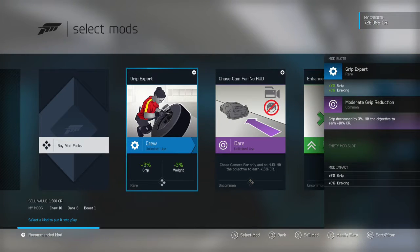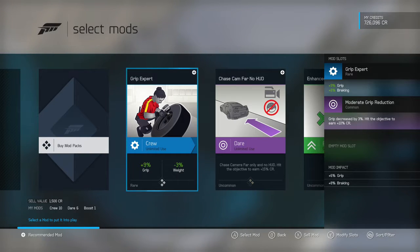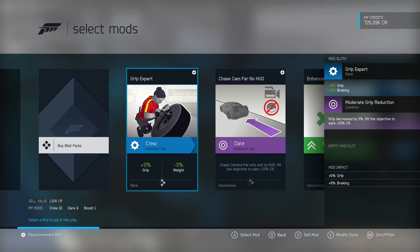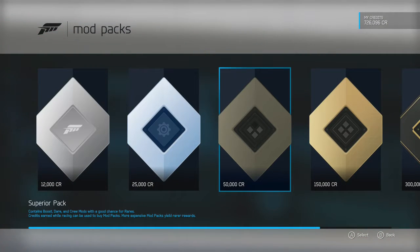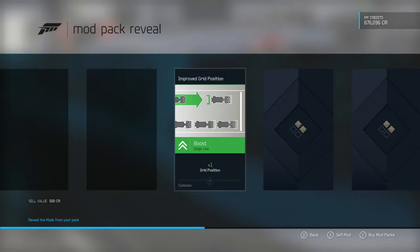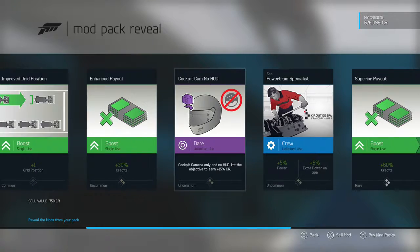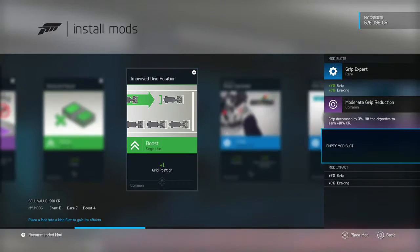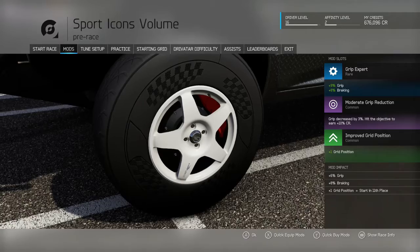The mods I currently have set up: I have the Grip Expert with plus nine grip and plus eight braking, which I feel is pretty good. Then I have the moderate grip reduction dare, which takes grip down by three percent — not too bad, and I get ten extra credits. I went ahead and bought a 50k mod pack. Got some okay cards, going to use this one for plus one position. Those are the mods equipped — start the race.